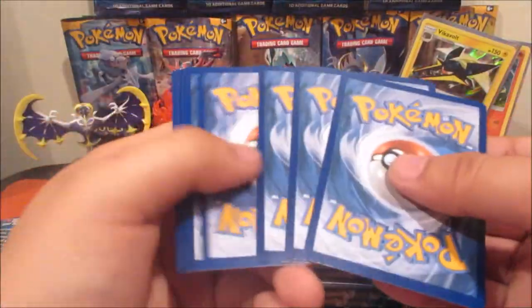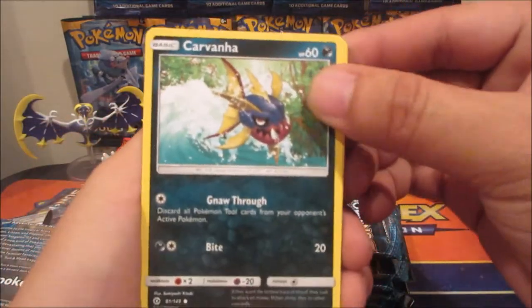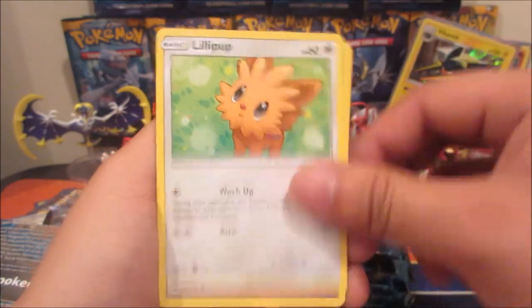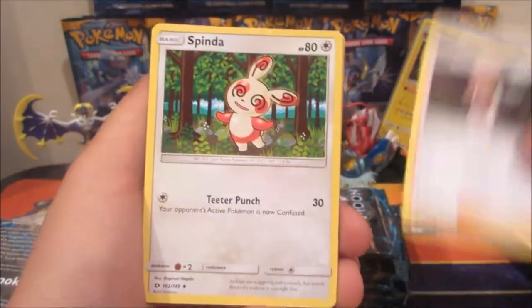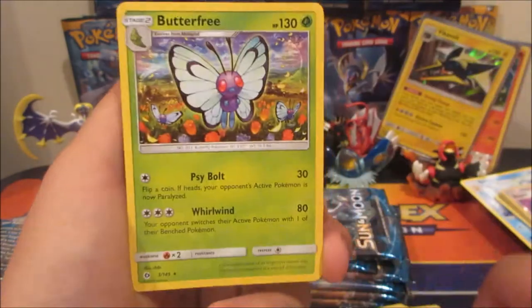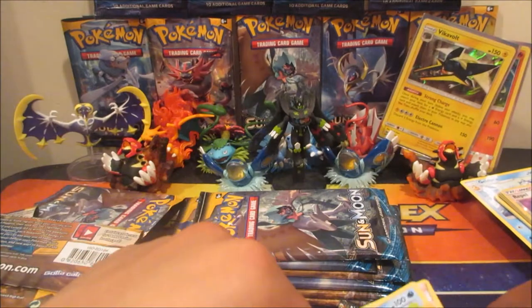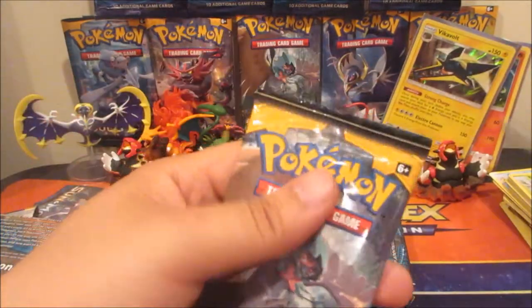Alright, so far we've got two holo rares. This pack we got a Carvanha, Snubbull, Wimpod, Lillie, Cosmog, Electric Energy, Lycanroc, Spinda, Araquanid, Alolan Grimer, and a Butterfree.